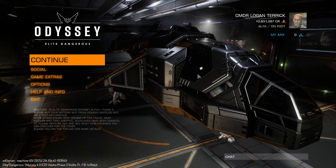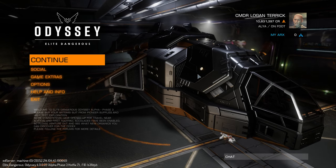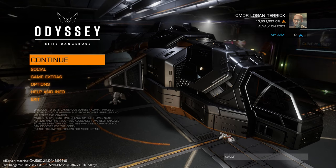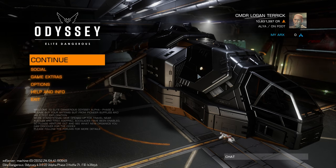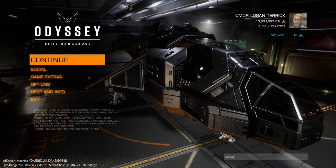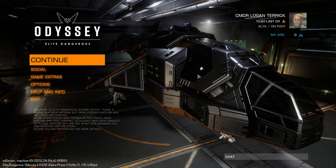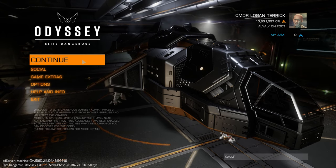Hello everyone. I'm here today to show you how I go about collecting some materials for upgrading your weapons and suits in Elite Dangerous Odyssey the Alpha. What I'm looking for today are manufacturing instructions, ionized gas, and compression liquefied gas. These can be found at manufacturing or synthetic settlements, which I'm already at. I've been going around collecting them, so I thought I'd just show you how I go about it.